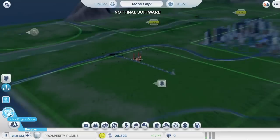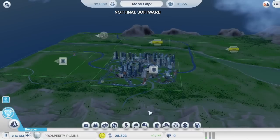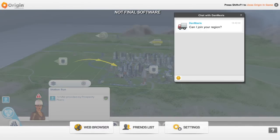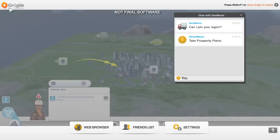If I go back up to region view, I can turn on the data layer here and see which resources are being shared between the cities. Power is being sent from my coal power plant over to my casino city. Dan is online and he wants to join in. If I invite him into my region, he can play in any unclaimed city that he wants. I'm going to abandon my coal power city and let him take charge of it so that I can focus on my casino city.